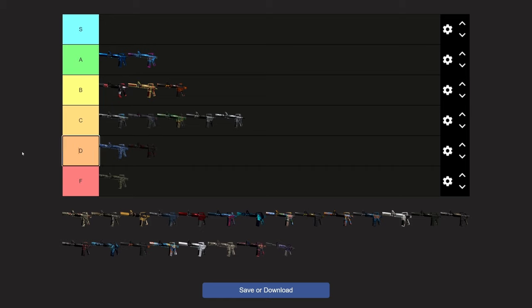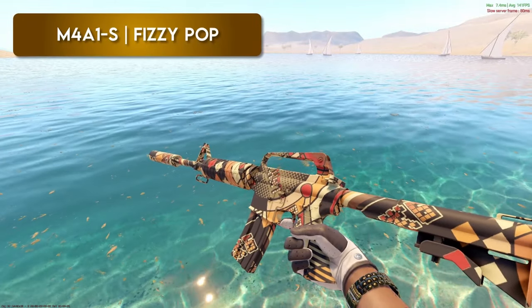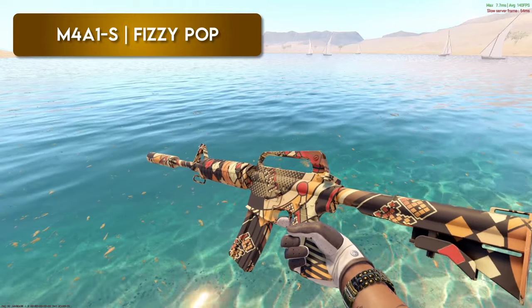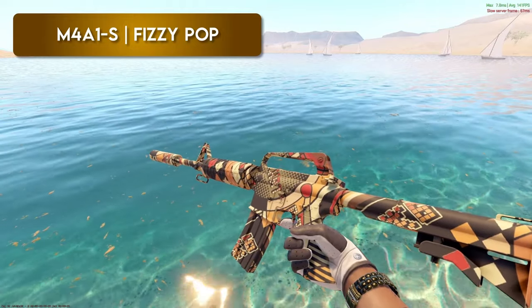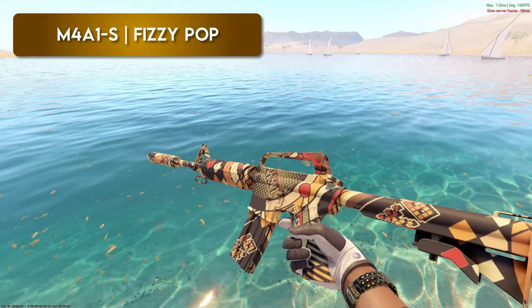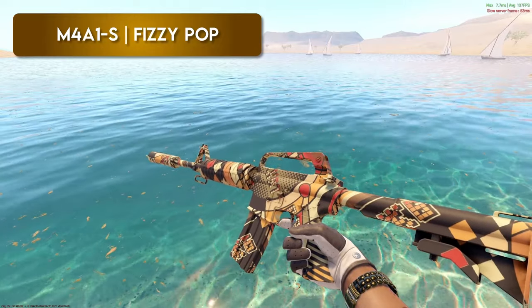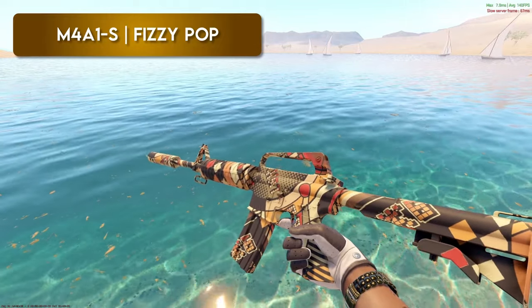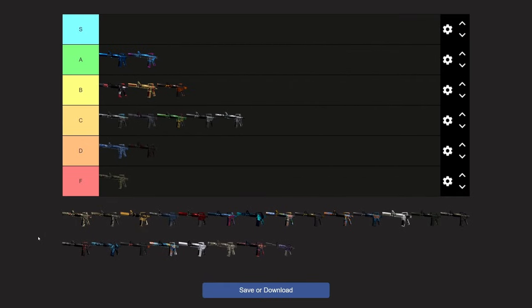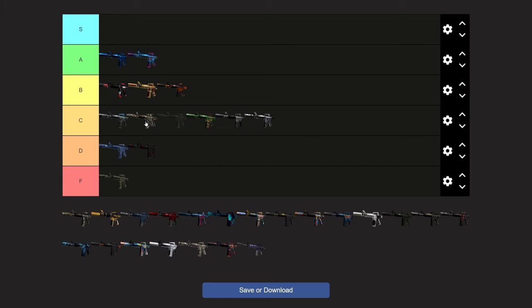Hot take right after the M4-asaurus — I would actually say I like the Fizzy Pop more, and it's also a budget skin. I know it's kind of weird, but it's sick. It's pattern-based and has a bunch of random stuff going on. It looks more appealing to the eye to me than the M4-asaurus, so I would put this at the top of B myself. I'm the opposite — I think it's worse than the one we just talked about. We'll put it just above the M4-asaurus.